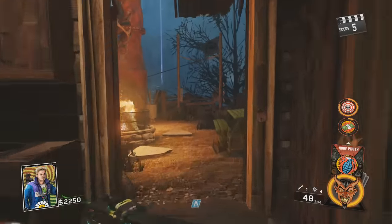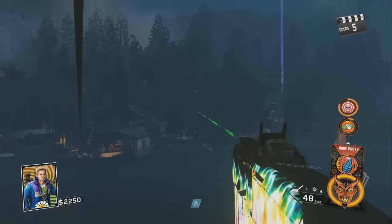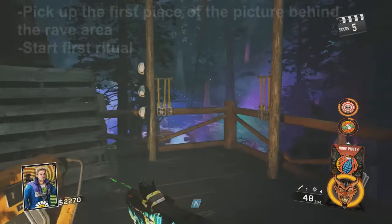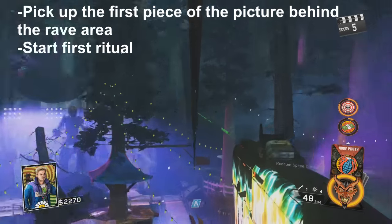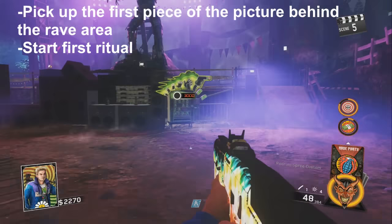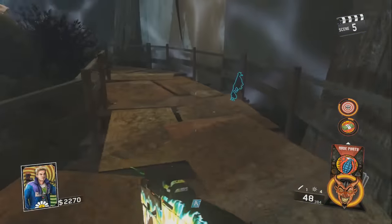Now that the Type 2 is pack-a-punched, we're going to leave the projector room and take the zipline back over to Spawn. Now we're heading to the rave area to pick up the first picture to start the first ritual. You can find the picture back here.